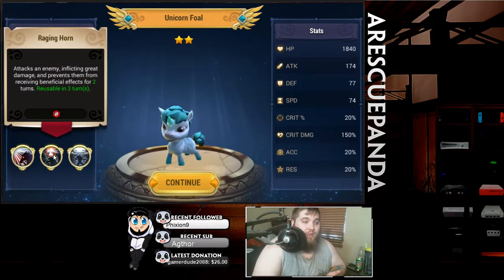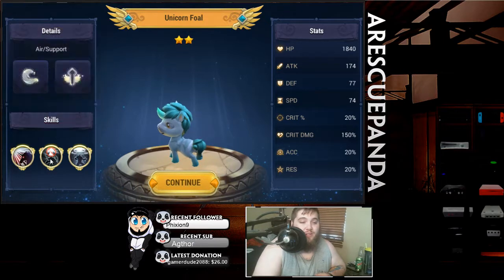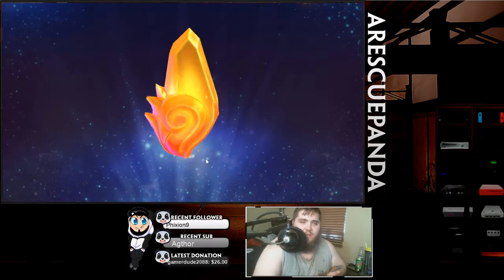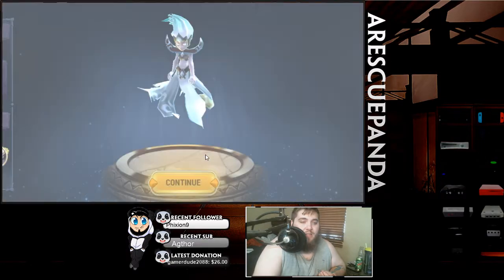There we go — the wind unicorn! Attacks an enemy, inflicts great damage and prevents them from receiving beneficial effects. And here we go — removes two negative effects from all allies and increases their speed and healing effects for two turns. There we go guys, this was one of the units I was looking for. I believe she's free to play — I might be thinking of the earth one, I'm not sure. But definitely happy we got her.